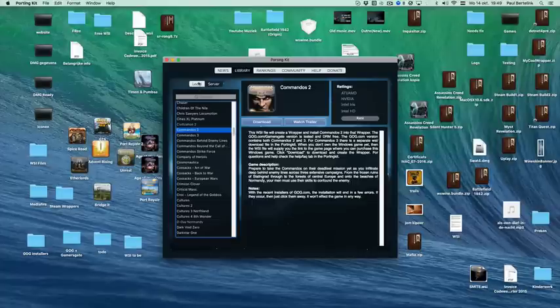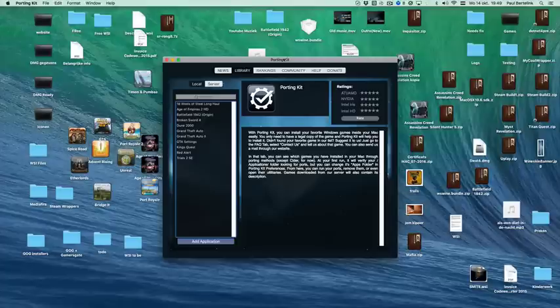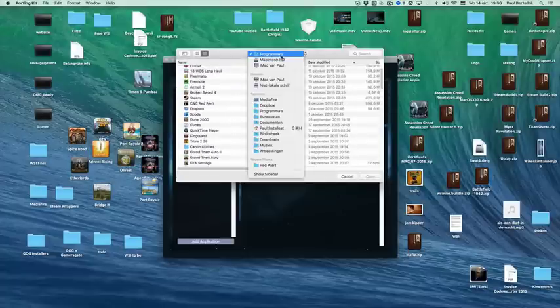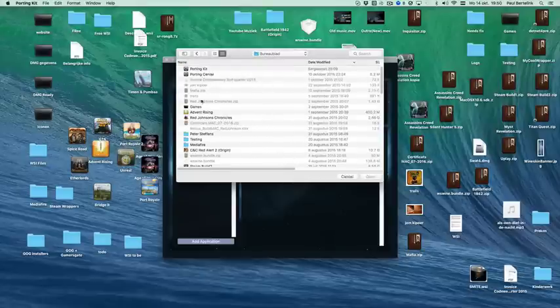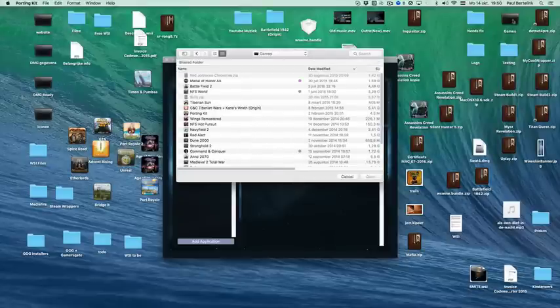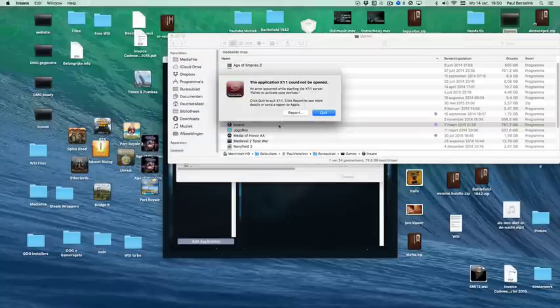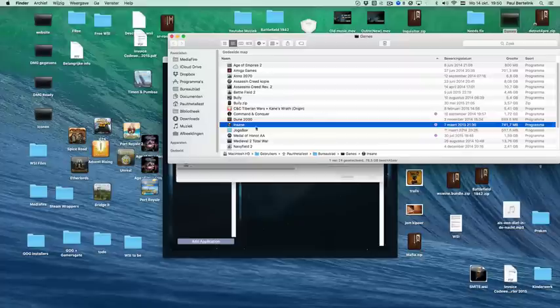To upgrade the porting wrapper, go to your local tab in the porting kit and click the Add Application button, then search for a game that needs to be upgraded. For example, here's a game that has this problem you'll probably recognize — if you double-click the game under El Capitan, which worked fine in Yosemite, it doesn't work and you get a miserable error message.